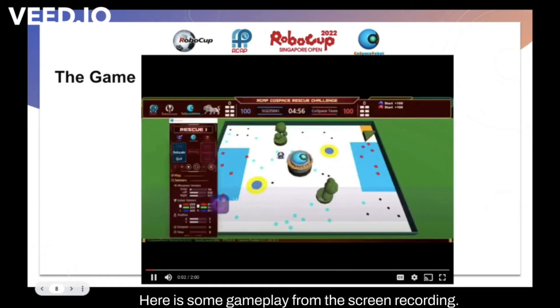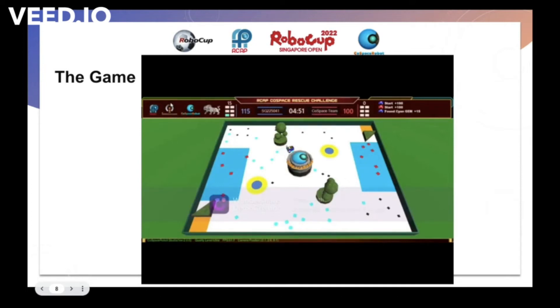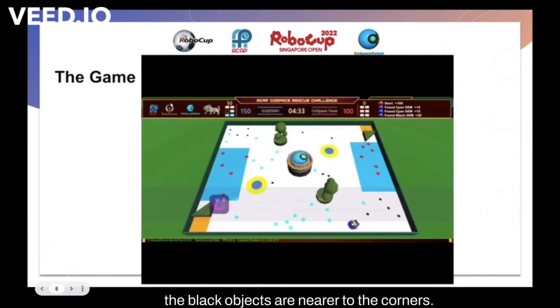Here is some gameplay from the screen recording. The robot will first collect the cyan ones while going in straight lines. Now it will collect the black objects while doing wall following. This is because many of the black objects are nearer to the corners.